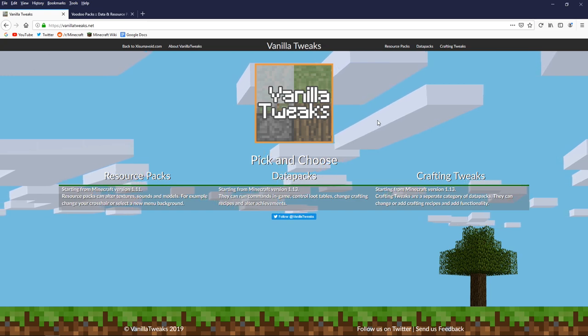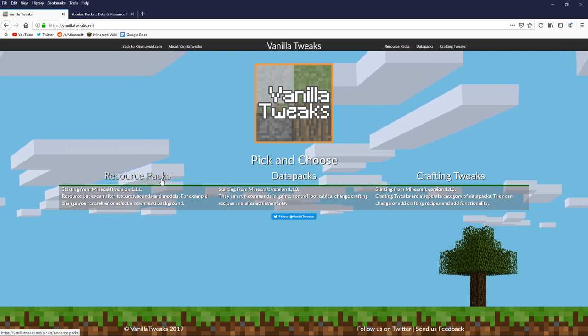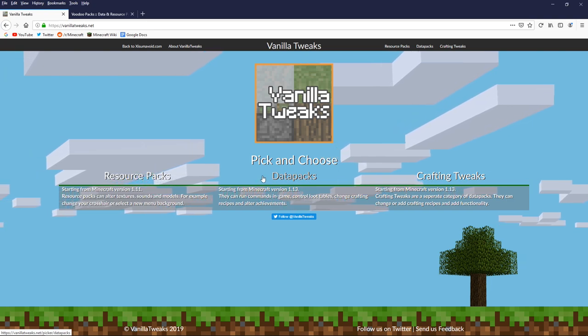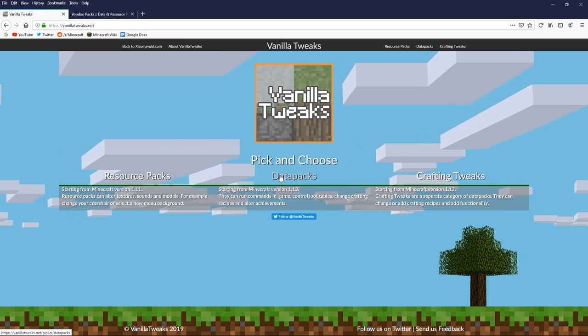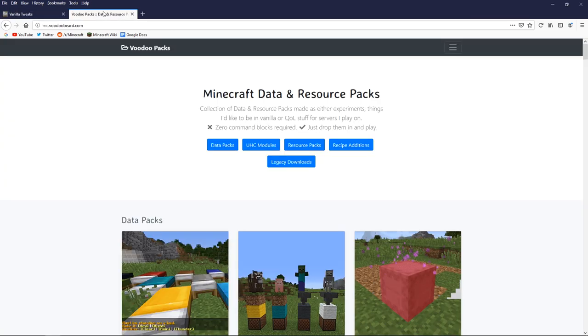You might be familiar with this website, not least because we visited it a couple of times in this series. We've done an episode about resource packs — texture packs and things that add new sounds and block models to Minecraft. We've also taken a look at the datapacks section during our video about anti-enderman griefing, where we got the datapack that allows us to disable endermen from picking up blocks. I've also got the tab open for Voodoo Packs, Voodoo Beard's collection of datapacks, and there are some interesting similarities and differences.